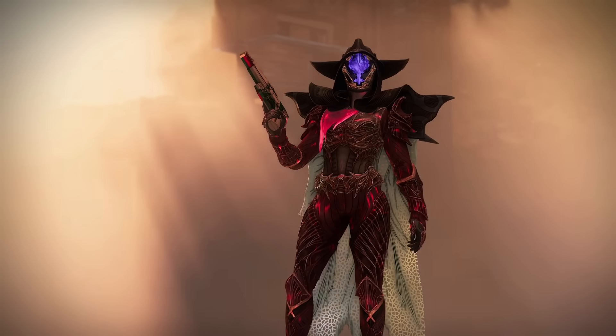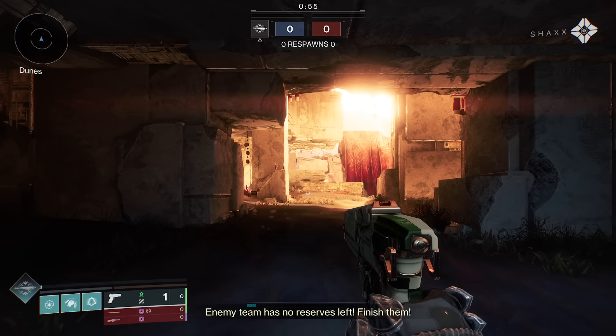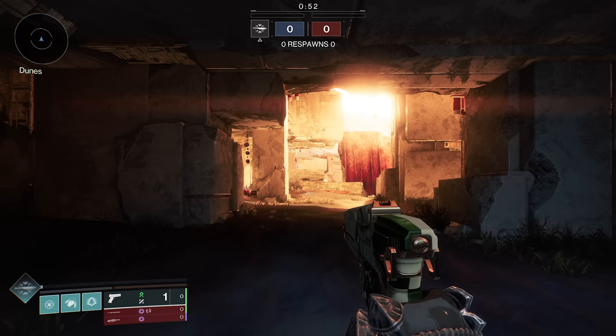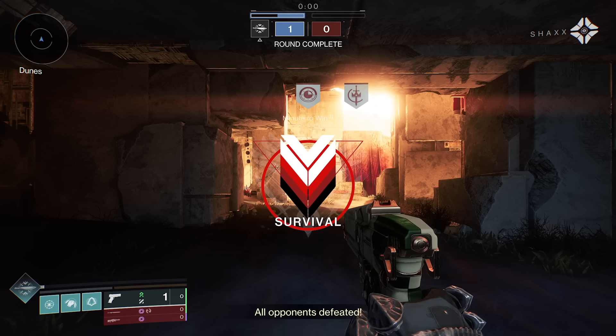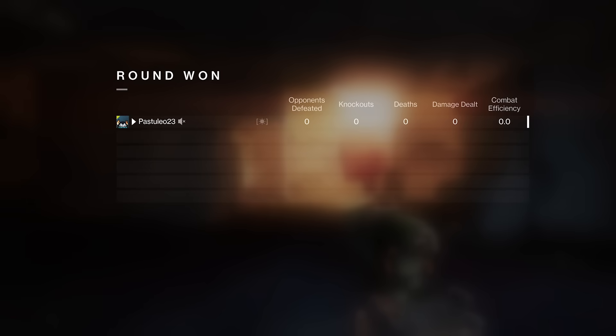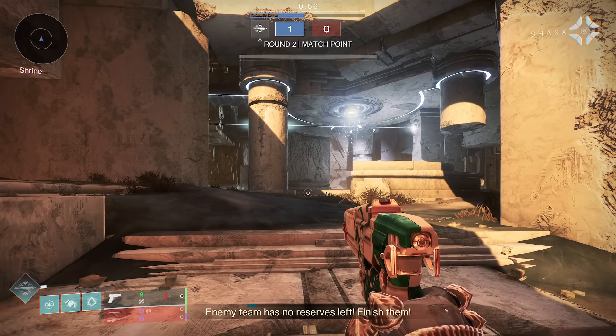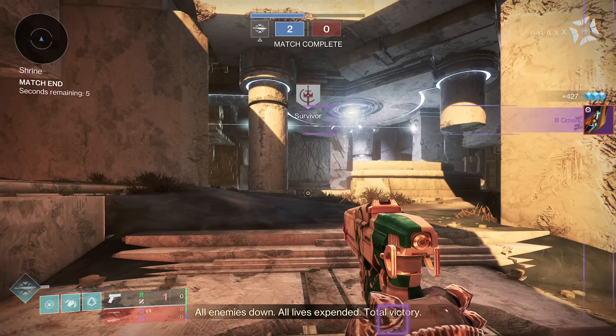Survival. Your ghost has limited power. Survive at all costs. Enemy team has no reserves left. Finish them. All opponents defeated. You have match point. Finish them. Enemy team has no reserves left. Finish them. All enemies down. All lives expended. Total victory.